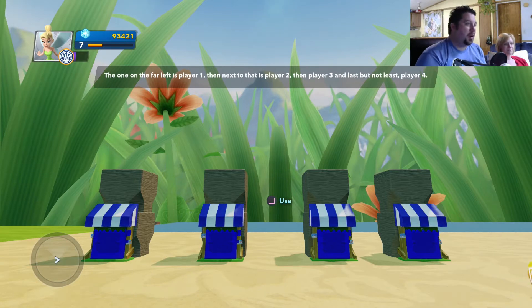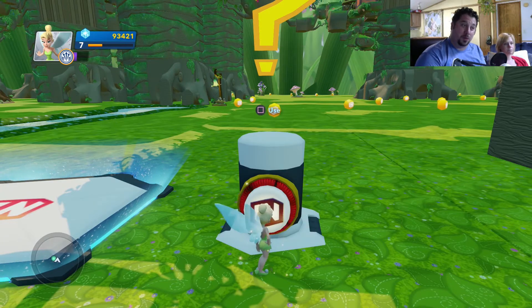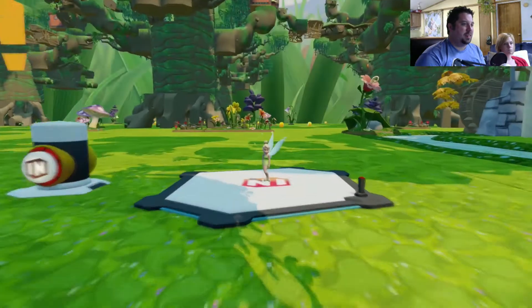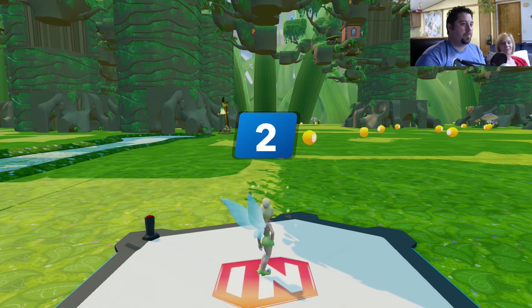Little Cabanas - that's what we'll call them. The one on the far left is player one, the next is player two, then player three, and last but not least, player four. So you can play this one with your friends. It's so beautiful here. All right, let's do this thing. We've got two minutes to collect as much orbs as we can, and we've got to find some friends.